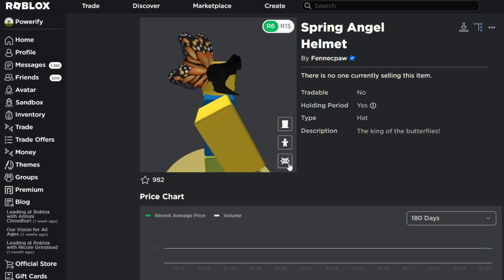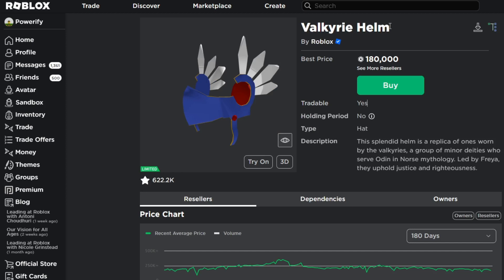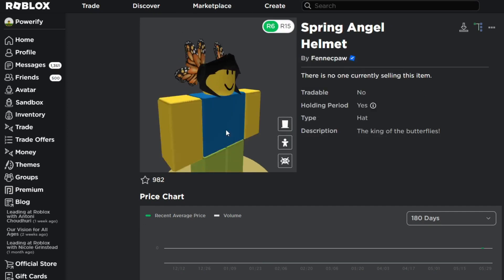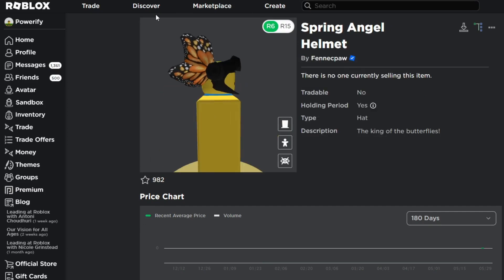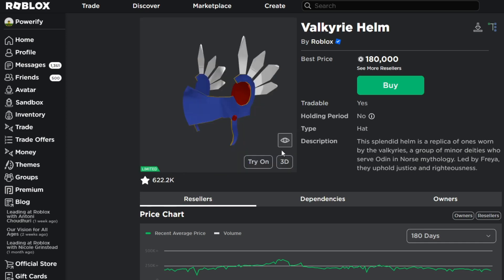I was reading the comments in the last video and I saw somebody comment: 'This isn't a Valkyrie, it's a Helmet.' But this is also a Helmet. The Valkyrie Helm is literally a Helmet as well. So they do both look like Valkyries and they're both Helmets. I don't really know what to say to that guy — both of them are Helmets and both of them are basically Valkyries.